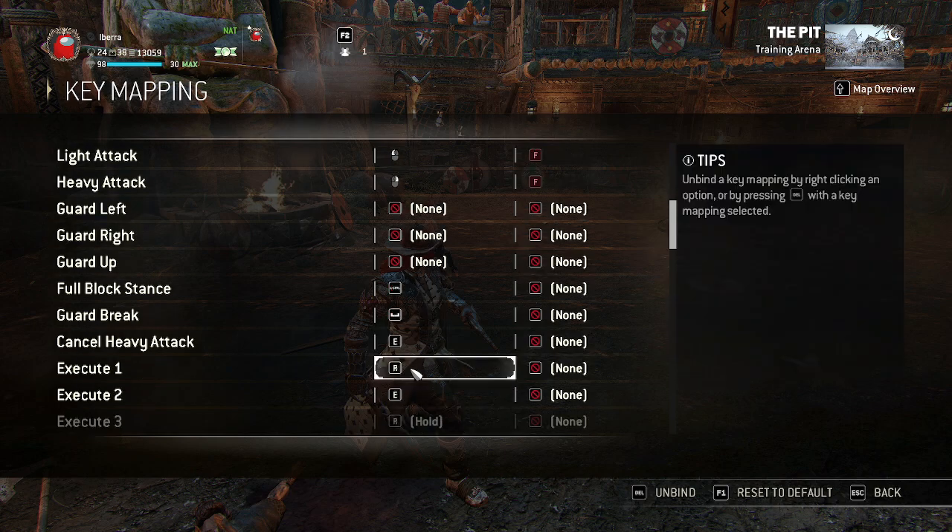Execute 1 is R and execute 2 is E — that's default. I changed R, and this is the third important bind. In team fights, when you hit someone with a heavy right before they die, they go into the state where you can execute them. You need to be able to quickly exit the execution without executing them, and the way I do that is I target swap onto the R key and it takes me off the guy I'm executing. The default bind for that was Q, which would just execute them rather than target swap — that's why I changed it to R.